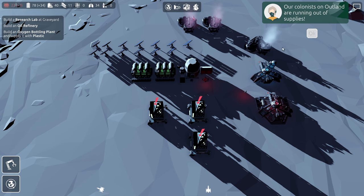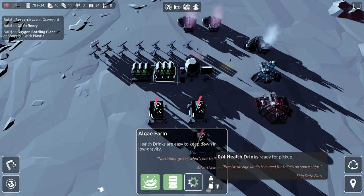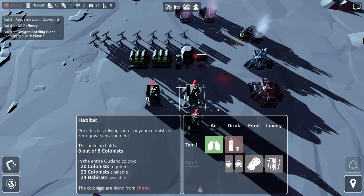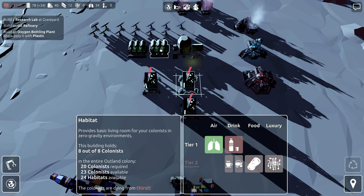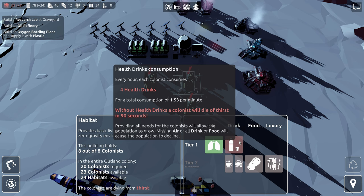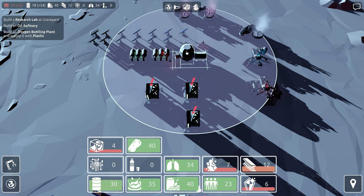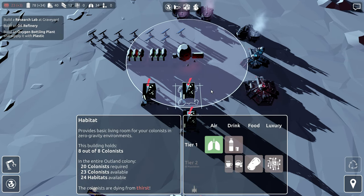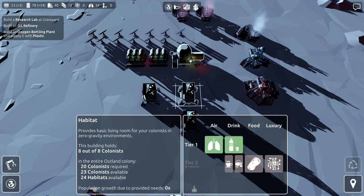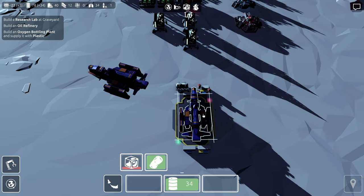Our colonists on Outland are running out of supplies. I think these guys will be able to make this stuff fast enough to offset that. As soon as they produce this, it should trigger that they have it in stock and then they shouldn't die. Right there — now it just needs to be collected and brought back here and all the exclamation points should go away. There it goes — now this base can have its health drinks. Very good.